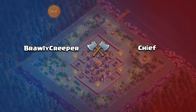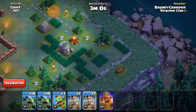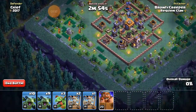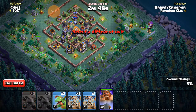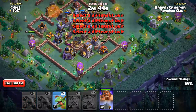First off, place a Drop Ship on the side, place your minion over here, and place your Battle Machine over here. Place your minions very far because they have the long-shot ability. Once one side has been destroyed, place your Drop Ship over here.